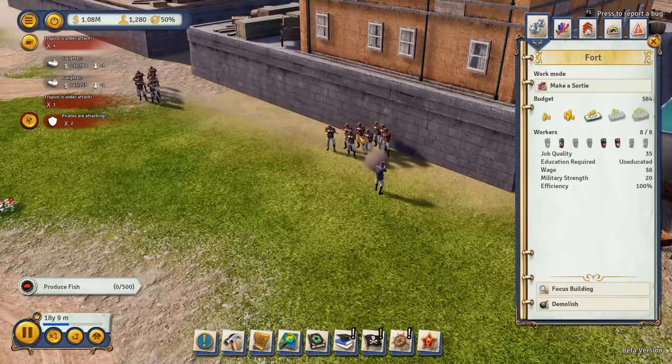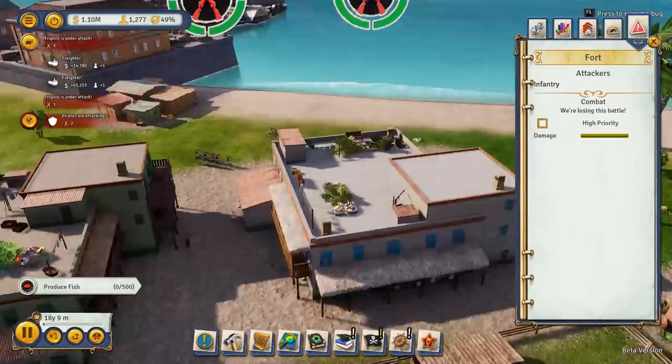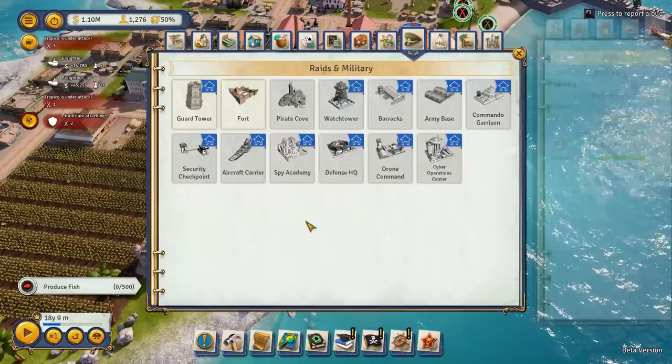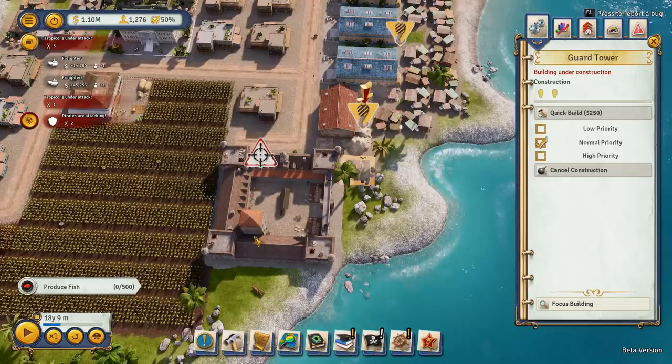Here's our second squad. There should be two squads from each fort. They've killed our first squad and our second squad's kind of pathetic. They're targeting this. What you can do is go in here, get a guard tower, slap in a guard tower - or several, if you can actually get them in. We'll quick build those because you know where they're going - it tells you where they're going.